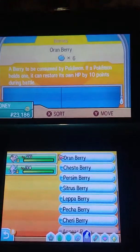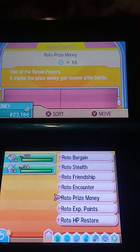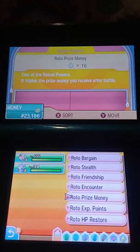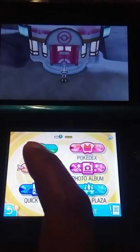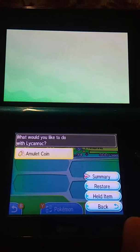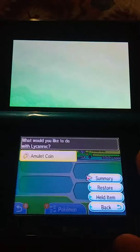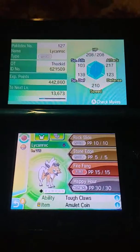...a Rotom Prize Money boost — basically it's a Rotom Power you can get from the Rotom lottery. You're going to need a few of these. You're also going to need an Amulet Coin on your Pokémon, and the Rotom power-up for the prize money.